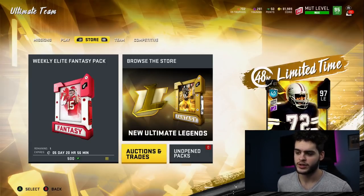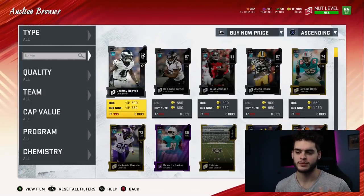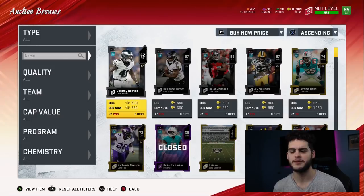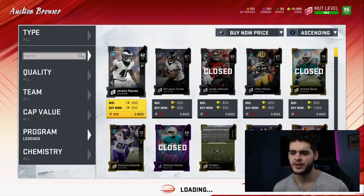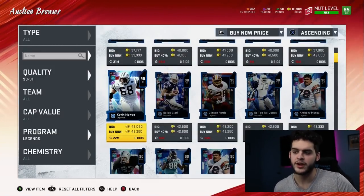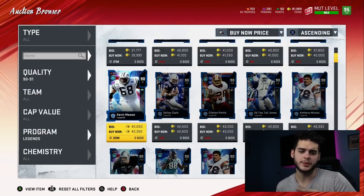Heading over to the auction block — one of the greatest things I've been doing for years in Madden. You guys already know about buy low, sell high. Now this specifically has always worked with a particular content drop — the one that typically drops on a Saturday — which is the legends and ultimate legends content drop. That's always where I've made my most coins. I've always hinted at it on legend Saturdays but never made a dedicated video to it.